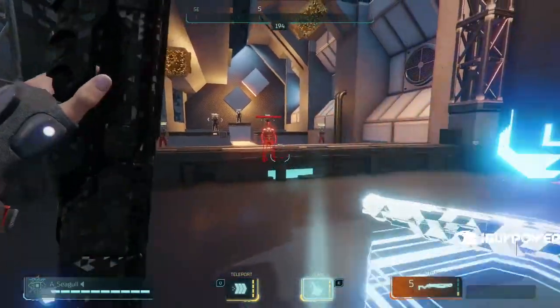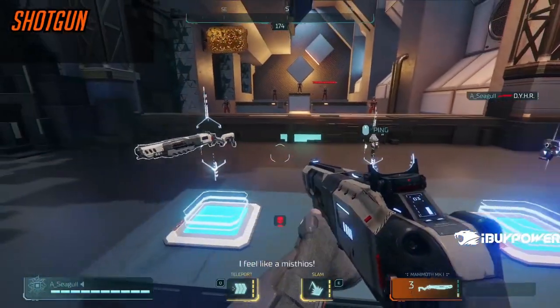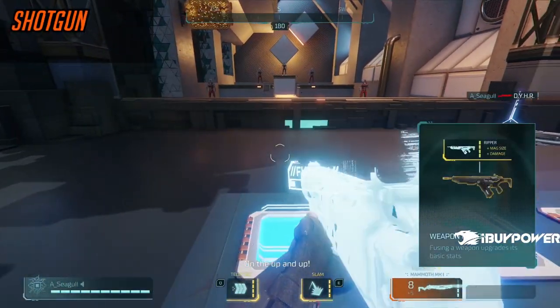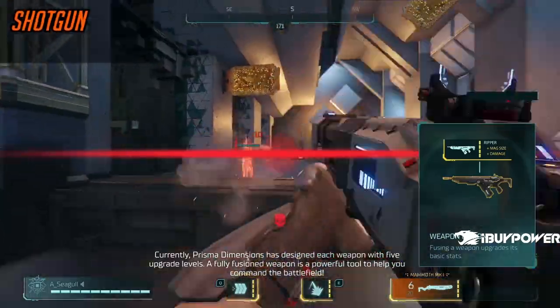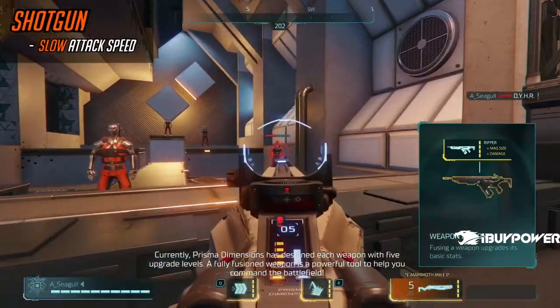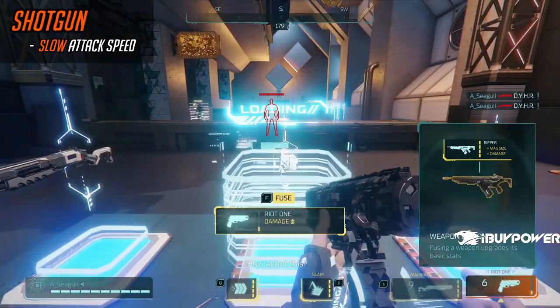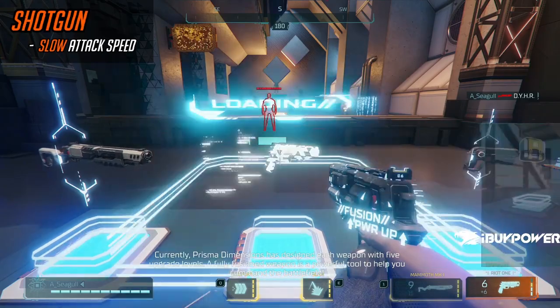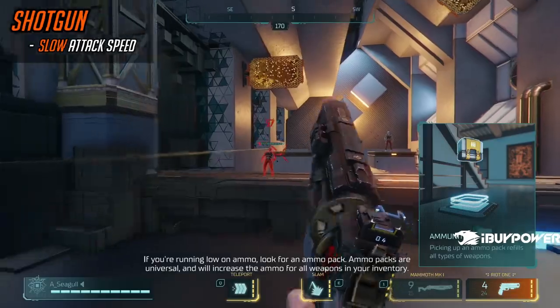Okay, now to the fun stuff — let's talk guns. First gun we're going to look at is the Shotgun. The Shotgun is pretty straightforward. It is a pump shotgun with a deceptively slow attack speed — you cannot attack very fast with it. It also doesn't seem like it changes much between ADS and non-ADS, or if there is a difference, it's hard to notice.